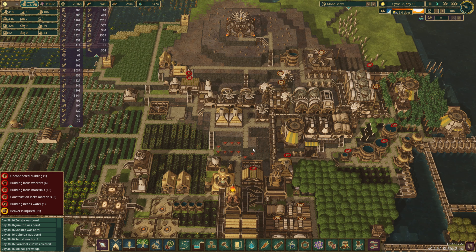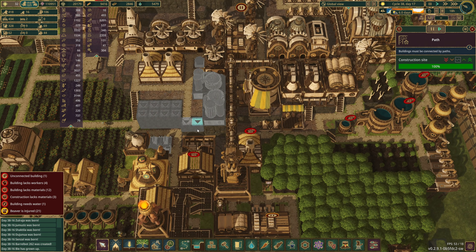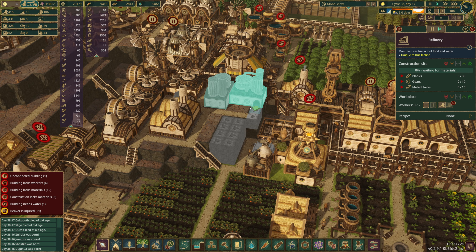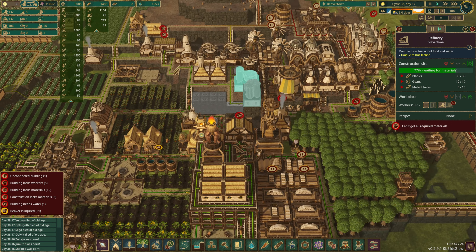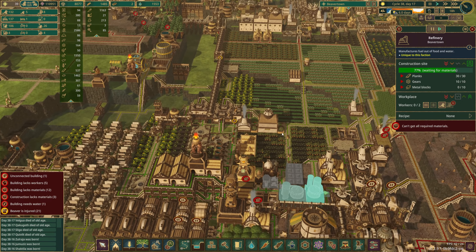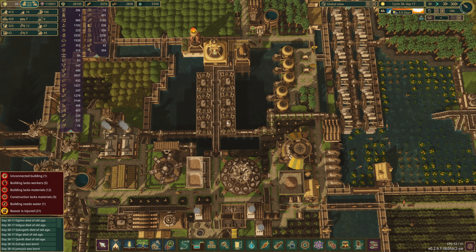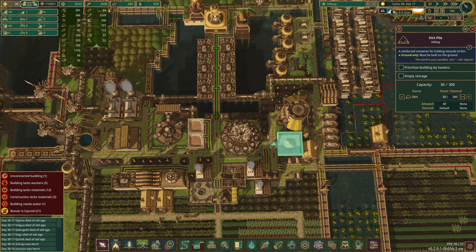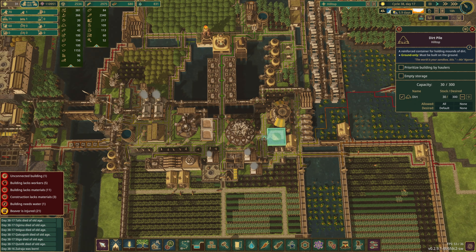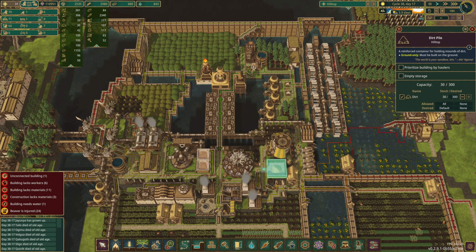I believe we have metal blocks coming up here from Hilltop. Yes, you have metal blocks. So we will set up a distribution route. That's the easier way to see things. That is our only drop-off point. So we are going to send metal blocks here. And let's make sure we're not taking too many - everything's pretty much set to 100. So maybe set that to 30. 30 should do.